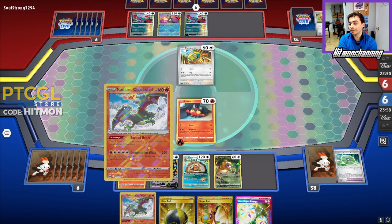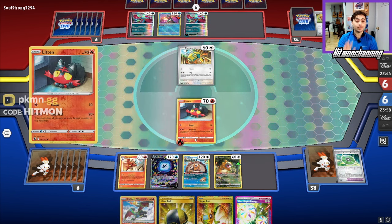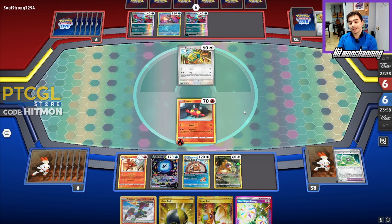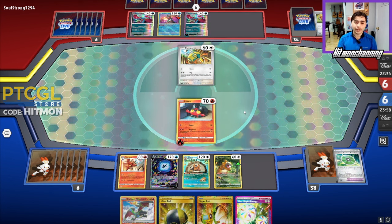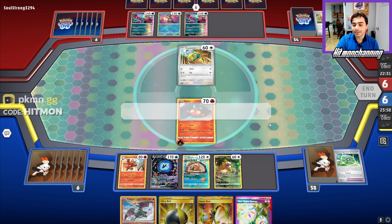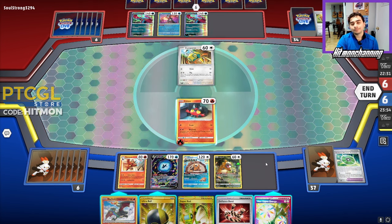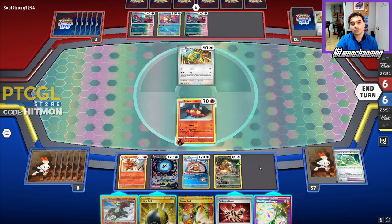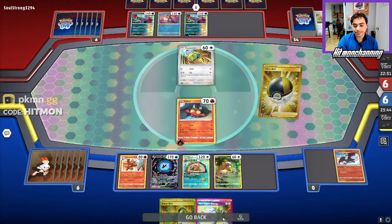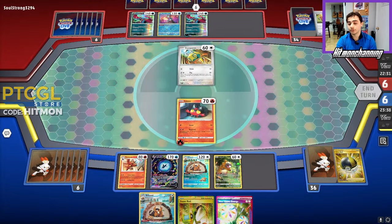We want to put Radiant Charizard into play at some point. If you're listening, this deck definitely needs a Collapse Stadium — 100% instead of Magma Basin. Being able to get Lumineon out of play is so much better than getting a single fire energy back. They're just going to pass it over to us — hopefully we can get a nice little knockout here. Defiance Band is coming through, giving us 270, so we'll get rid of that. I'm debating the best play. We'll get the Barrel, get a double Barrel line going, and if we find Forest Seal Stone even better. I want to get Radiant Charizard back into play.